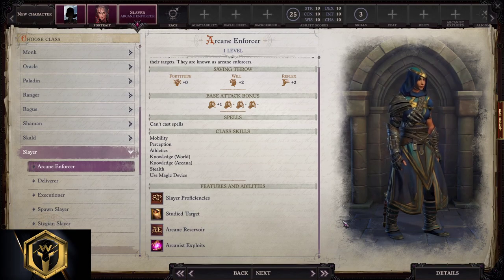Arcane Enforcer Slayer starting build. Slayers are able to study their enemies in order to deal more damage to them. They will receive special talents as they level up. They love sneak attacks, but they're not effective in robes. They are proficient with light and medium weapons and armor. The Arcane Enforcer Slayer is basically a mini Arcanist Slayer.